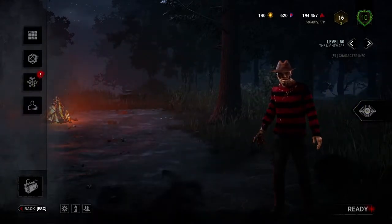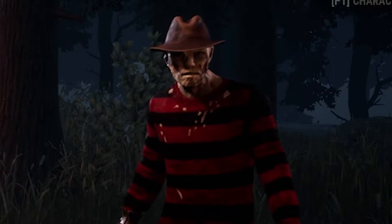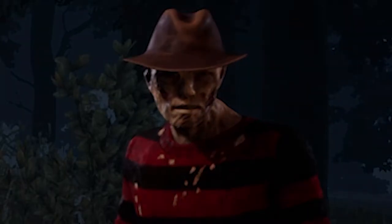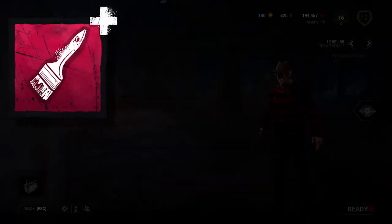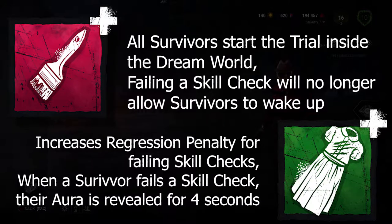Hello again, all you wonderfully odd individuals. We're continuing with our Devour Hope mori series, and next up I figured we'd revisit another killer we've neglected here on the channel: good old Freddy Krueger. Red Paintbrush will make our dream world state more effective against survivors by making it more difficult for them to wake up, and Blue Dress will help slow survivor progression while providing us with info when survivors make mistakes. Hopefully we'll be able to utilize these add-ons to keep survivors under pressure so they don't notice Devour Hope until it's too late.